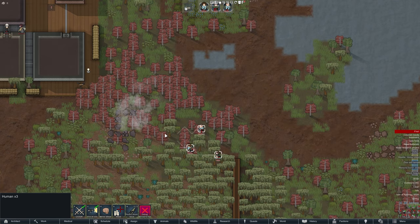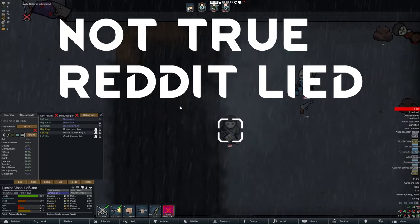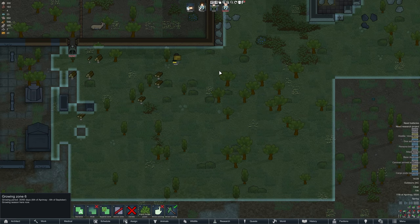Smoke screens can prevent turrets from targeting colonists. Bionics have negative effects on colonists when they get hit with EMPs. Growing zones with planting forbidden can act as ways to automatically harvest wild plants and trees.